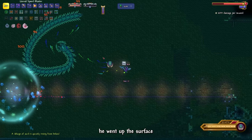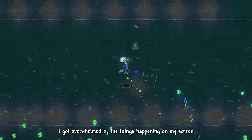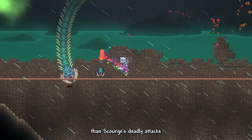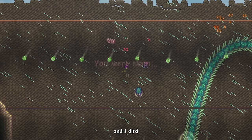As Scourge reached his final phase, he went up to the surface. I did not know he was heading up to the Sulphur Sea. When I realized it, it was already too late. I got overwhelmed by everything happening on my screen, distracting me from the real threat — Scourge's deadly attacks, now much faster and more dangerous. He can even summon an Acid Tornado and spew bullet hell while charging at you. I was unprepared for this and I died.